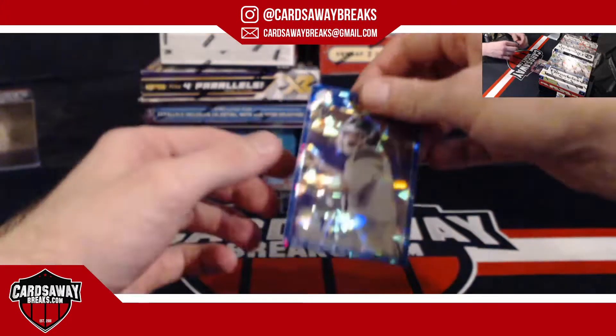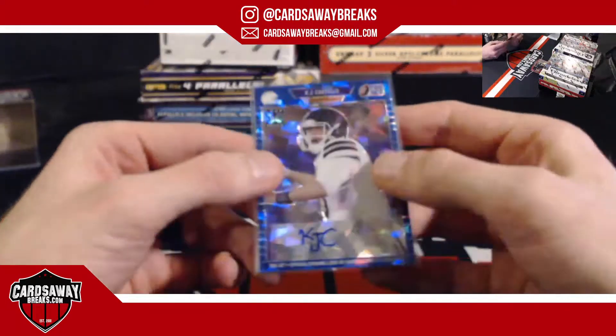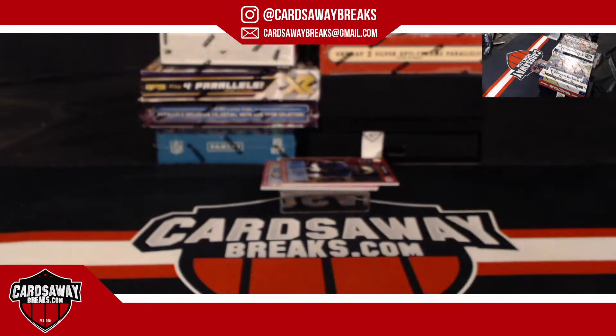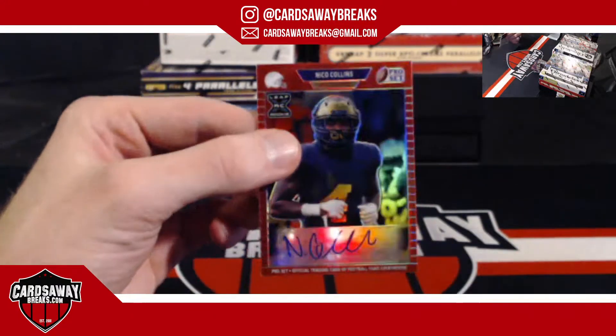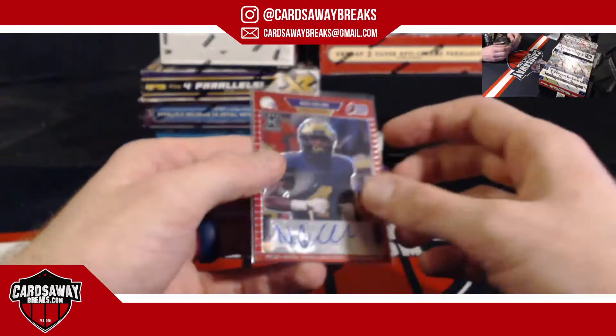For the Chargers — KJ Costello, cracked ice. Is there a football game on tonight? Nico Collins for the Houston Texans, number 100.